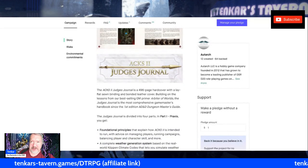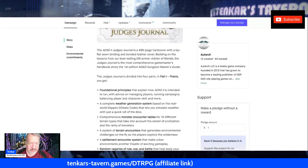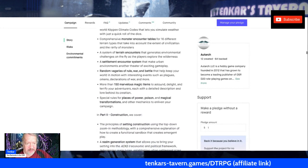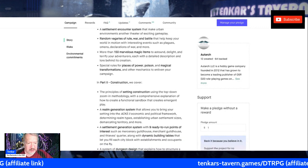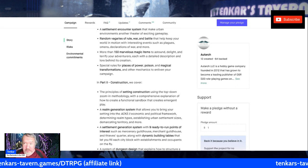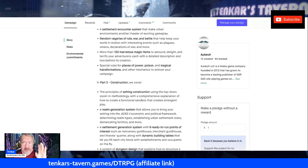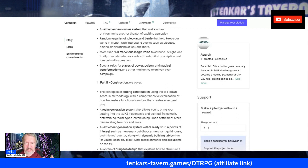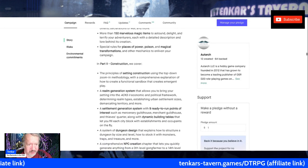The Judge's Journal — you see the alliteration with the revised rulebook and the Judge's Journal — is 496 pages, divided into parts. Part one is Praxis: foundational principles, weather generation system, monster encounter tables, terrain encounters, a settlement encounter system, random vagaries of rule, war and battle, more than 150 magic items, and special rules for places of power, poison, and magical transformations. The Construction section covers setting construction, which may work very well with Rob Conley's How to Build a Fantasy Sandbox — I'll include a link to Rob's current Kickstarter in the show notes. If you want to run a sandbox using Rob's work with the ACKS 2 system, it really sounds damn good.